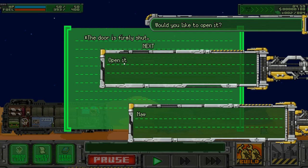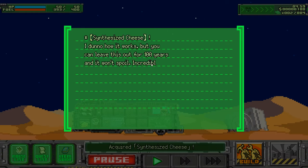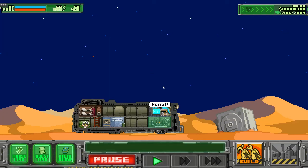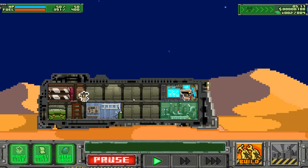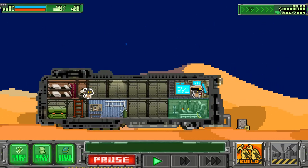Open it! This is cheese — I don't know how it works but you can leave it out for 100 years and it won't spoil. Incredible. The mice are probably getting hungry — a full mouse is a happy mouse. It's always a good idea to have a little extra food. More scraps on the way.